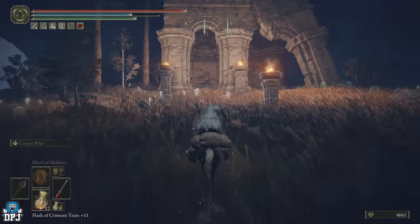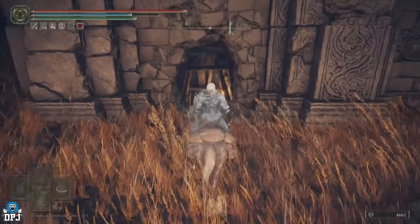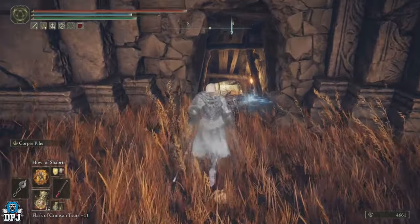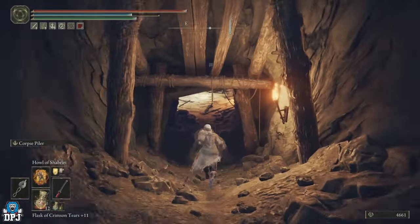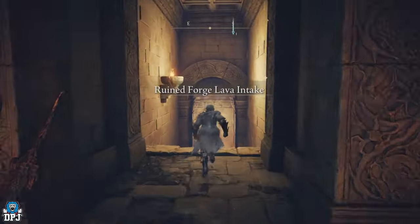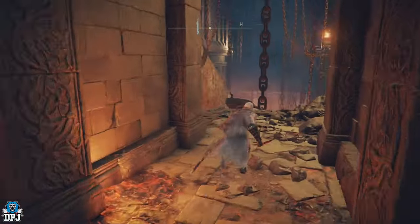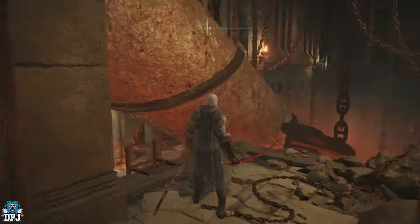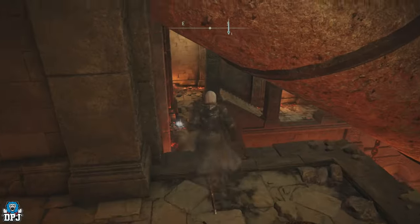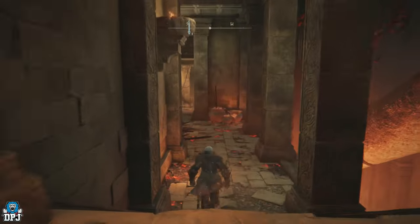Run past all these enemies — look at that weapon he's got in his hand, we've got to try and farm that. You'll come to it and this is where you need to be. Get off your horse — there is an actual grace point down here too. Nothing hard in here at all. So the Ruin Forge of Lava Intake: come straight down and then take a left. You'll see this here — it won't be here when you come for the first time; you'll need to pull a lever to make that come down. Come down this way.